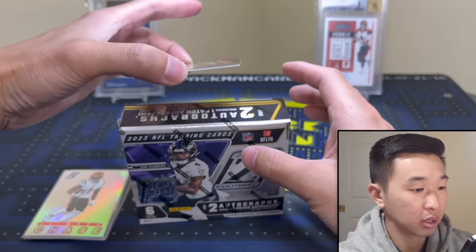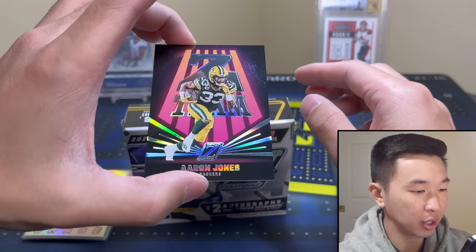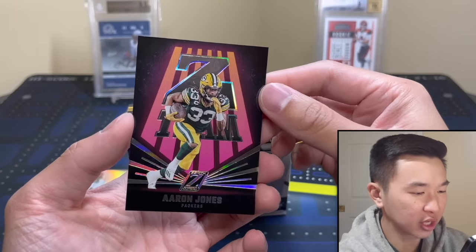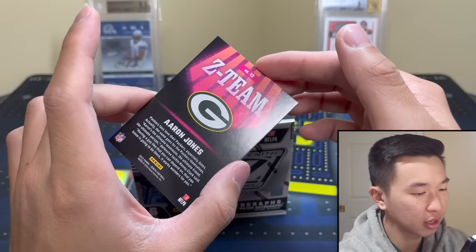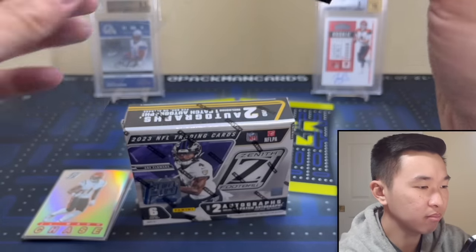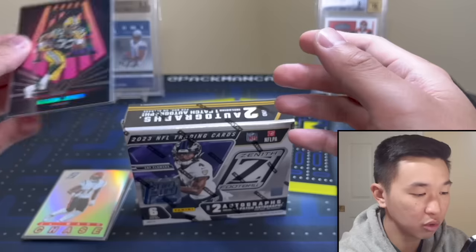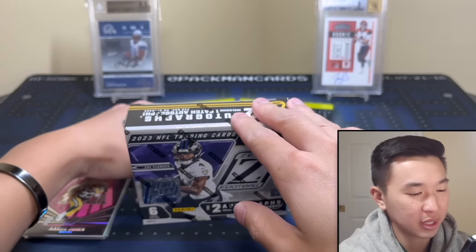We did our breaks for these already — Friday or Saturday night. I was pretty happy with what I saw, a nice haul of stuff. Here's an insert — Z Team Aaron Jones. Looks nice but nothing too wild. Here's the back. What do you guys think? If I saw it at a card show I'd probably just go 'cool' and keep walking.